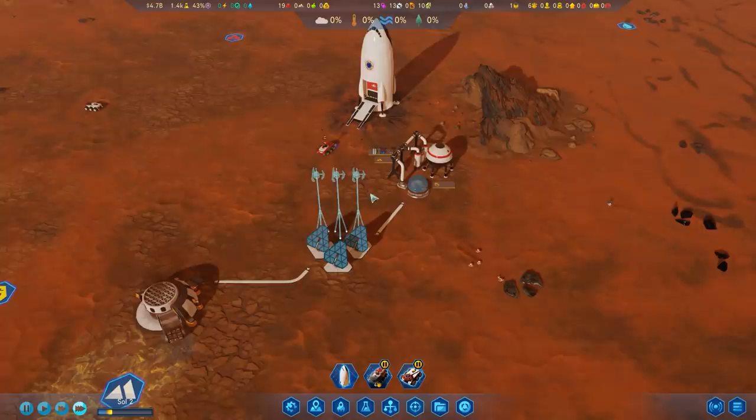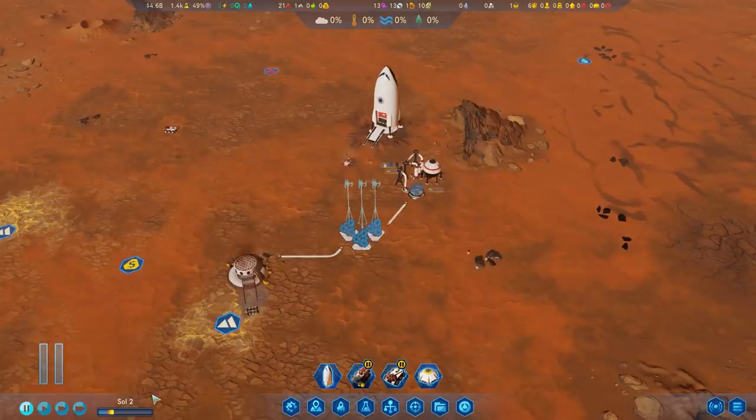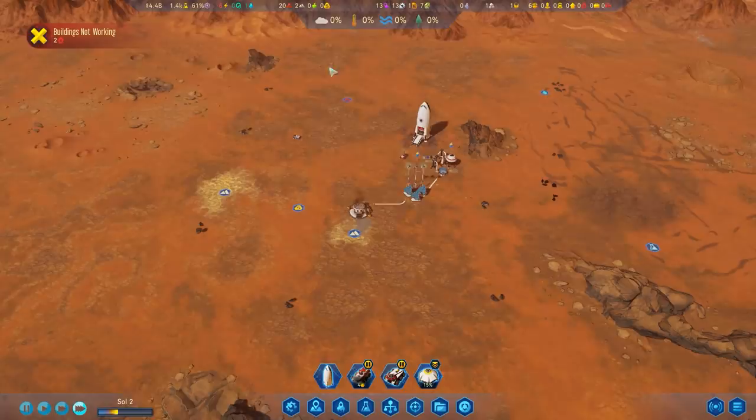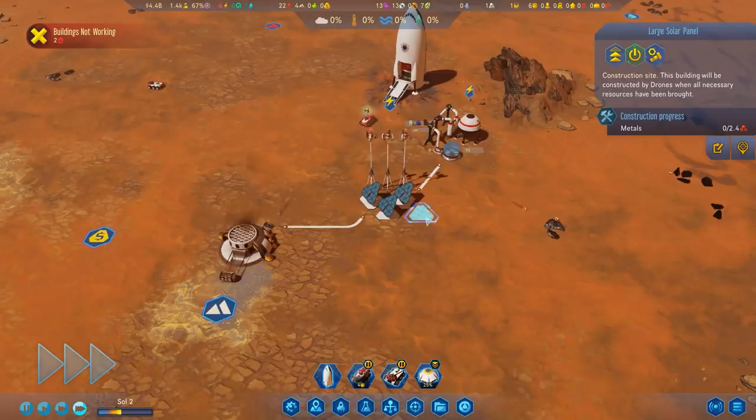Let's place one, two, three sensor towers to start scanning the area. Let's also go back to Earth and request an RC transport — I'd like a rover that can gather up metals out of range of my rocket. We already know of quite a bit of metals out here, so let's just bring them all back. You can get away without underground mining for a long time if there's a lot of metals on the surface and you have one or two RC transports — they do the job pretty effectively.